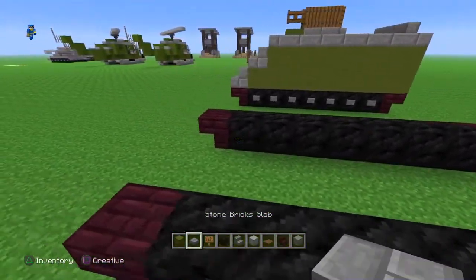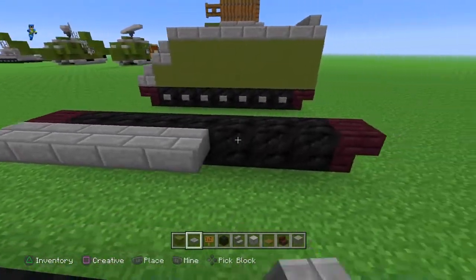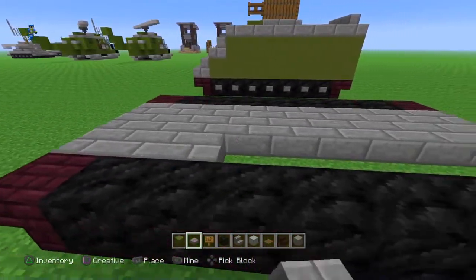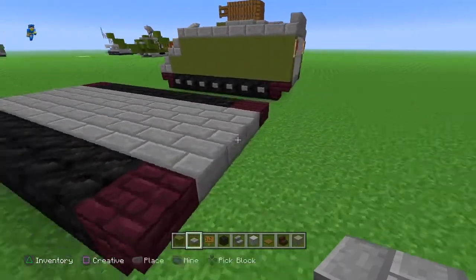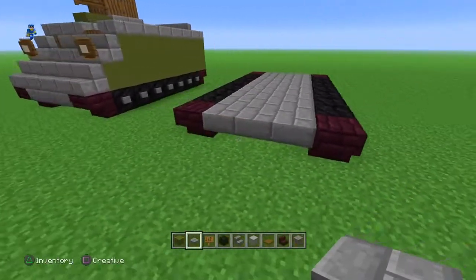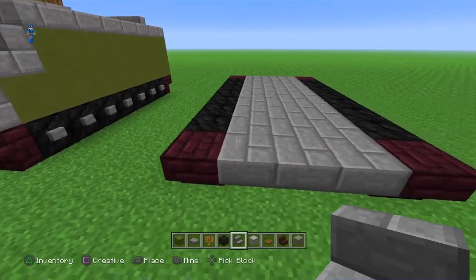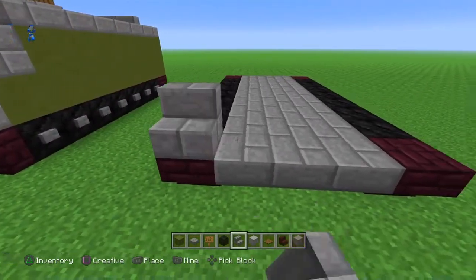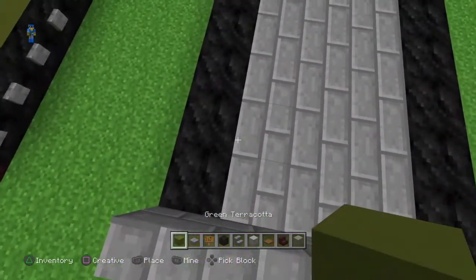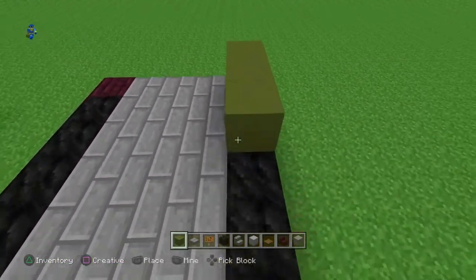You're going to want to get your stone brick slabs and just fill in the entire thing, just like this. Then we're going to go to the front and get the stone brick stairs and just cover this front part like that. And then with our green terracotta, we're going to make a U shape and cross like this.